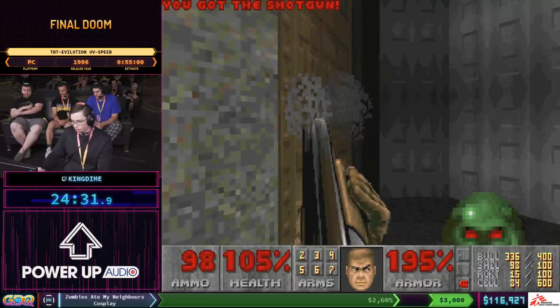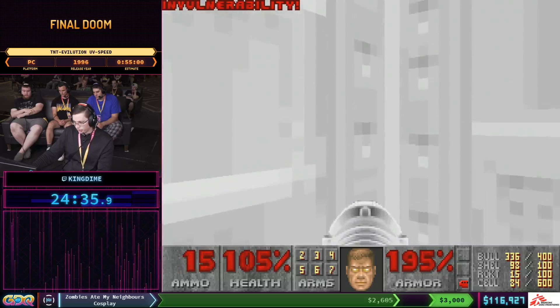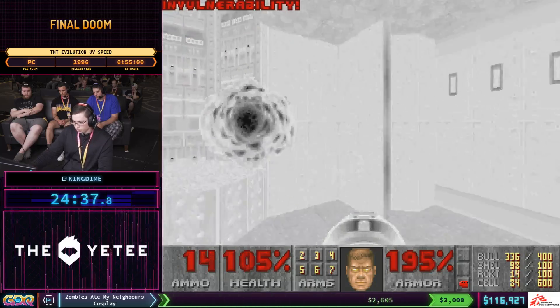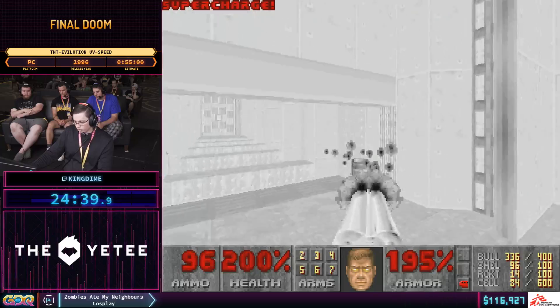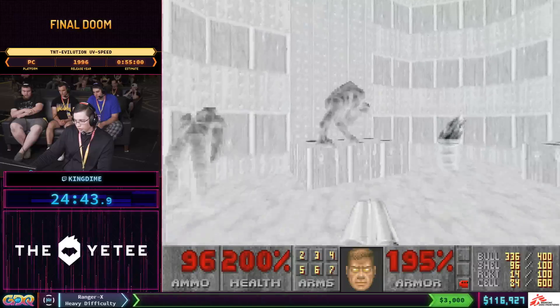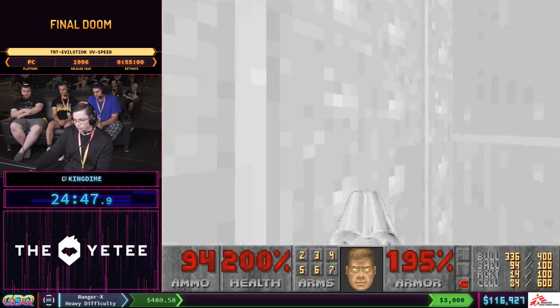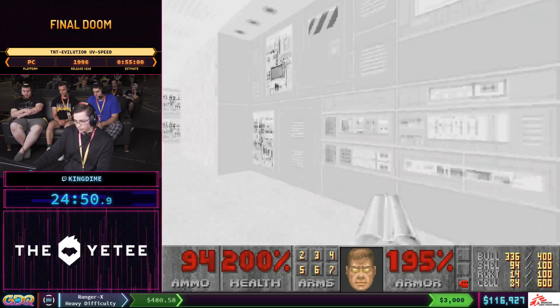This will be the first of two rocket jumps coming up. We're going to use the invulnerability so we can mitigate all of the damage. One is to grab a soul sphere, and we're going to blow up this barrel because on the backtrack a Chaingunner can destroy the barrel in front of you and harm you with splash damage.